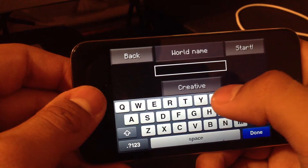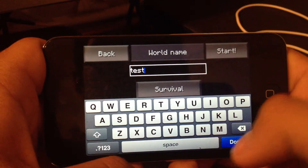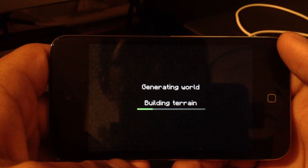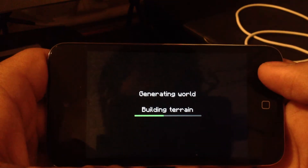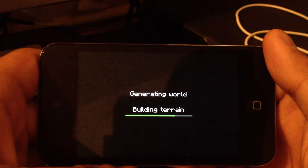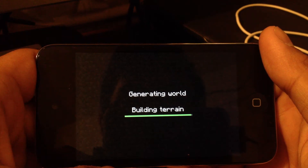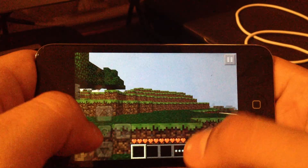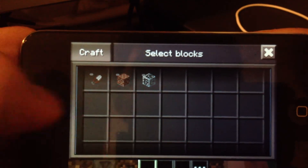What you're going to do is create a world and it has to be survival. We'll name this one 'test' and then start. We'll just let this load. Now as you can see I have no items except the shears, the bricks, and the glass.